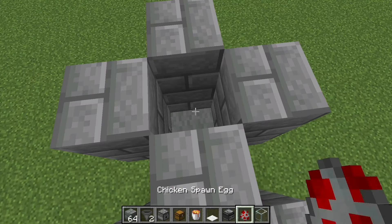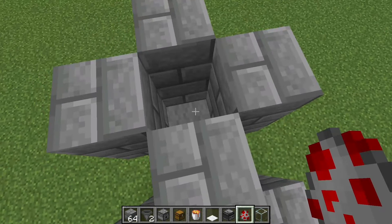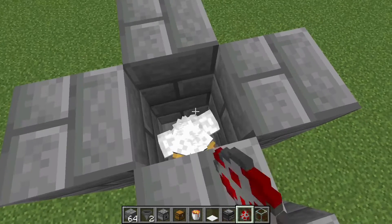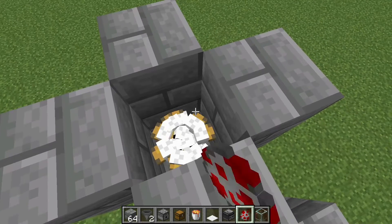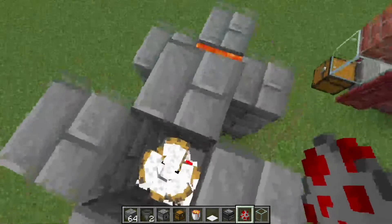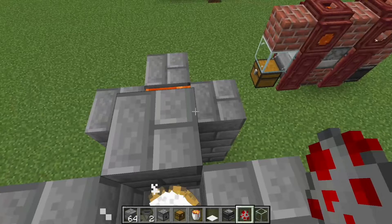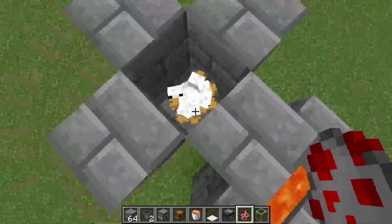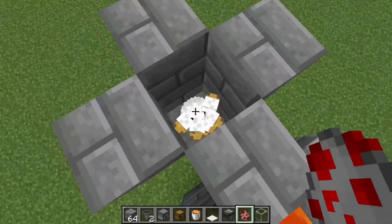This box doesn't have to be one wide — if you want a really efficient farm you can make it three or four long, but I'm going to use one. If you do use one, just add chickens until they start dying, and that's when you have entity cramming. On Bedrock there is no entity cramming.